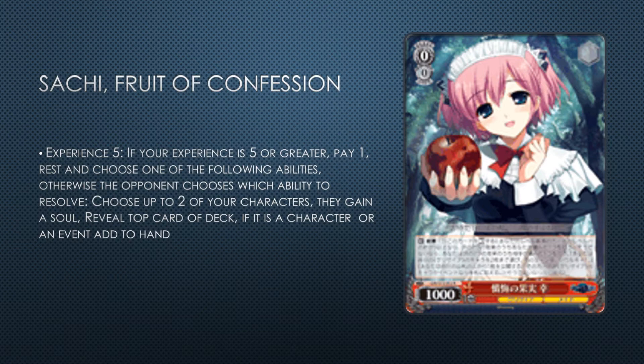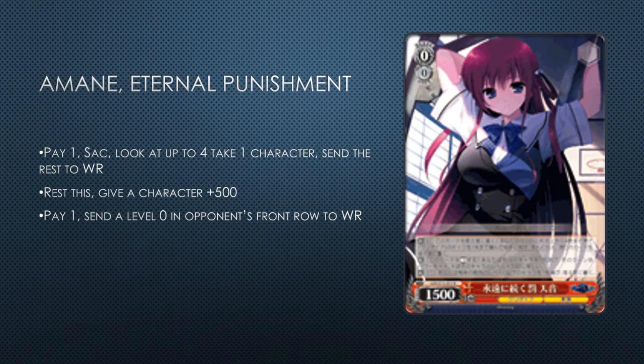Amane Eternal Punishment — pay one, look at up to four, take a Grisaia character, the rest go to waiting room. You get rested to give something 500 power, and you can pay one to send a level zero from waiting room back to stage rested in the position. It's like Roswell but worse because Roswell was a 1/1 level assist and had less restrictive abilities. The 500 power is going to mean nothing in most game states. If it went to memory when you paid to look at up to four, I'd probably play it.